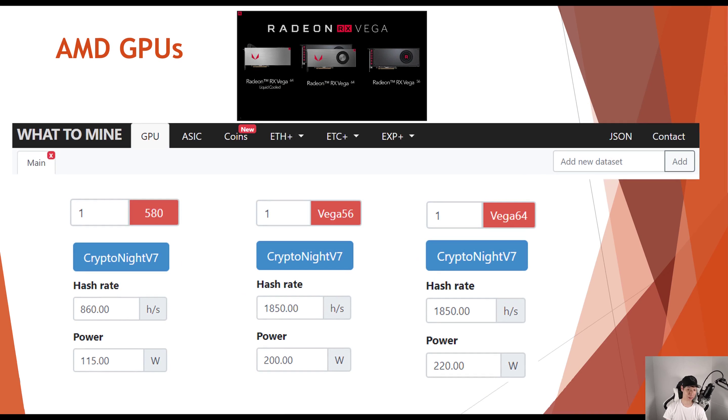For the AMD graphics cards, the RX 580 gets around 860 hashes at 115 watts, the Vega 56 around 1,850 hashes at 200 watts, and the Vega 64 around 1,850 hashes at 220 watts. As you can see, AMD graphics cards are a lot better for mining Monero than Nvidia graphics cards.